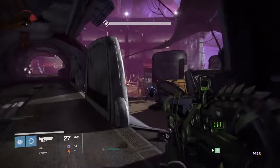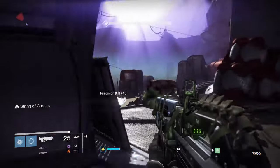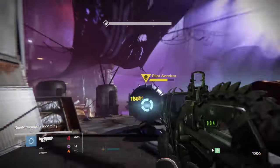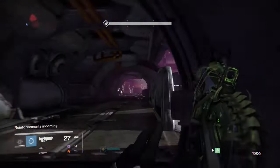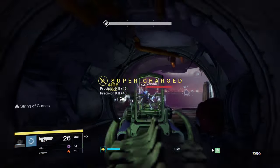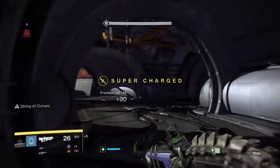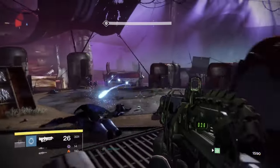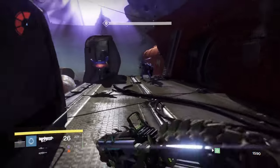As for my build, I'm running Blade Dancer as a Hunter. I'm running Encore in the first rooms especially, because you can survive more and get more out of your super. Also running Escape Artist in case I need to get out quickly and do it quietly. Finally, Showstopper — if I get a nice group surrounded around me, I can use it for a nice burst of damage.